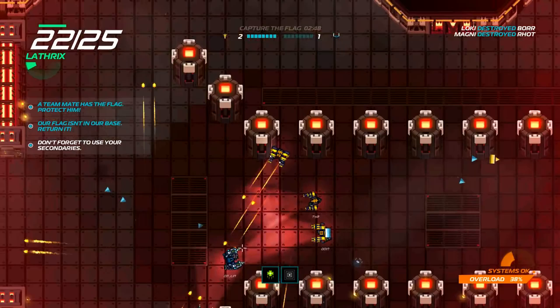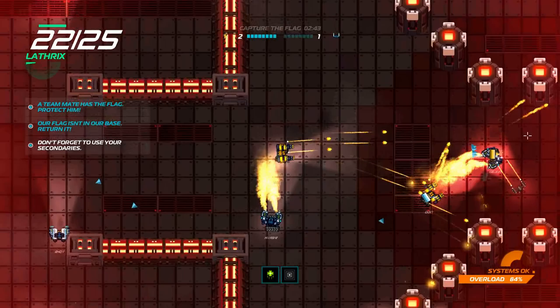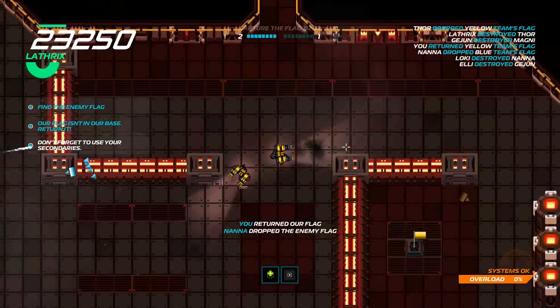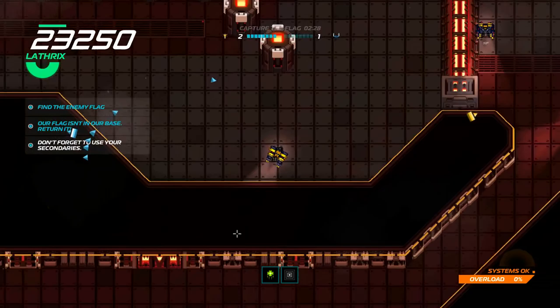I'm actually getting quite into this now. Malfunction avoided because our generator is on max — that's a quite high chance of actually happening. Getting a lot of damage in on that guy. I think he's malfunctioning and going backwards. And I was killed. The enemy flag was returned to its base.